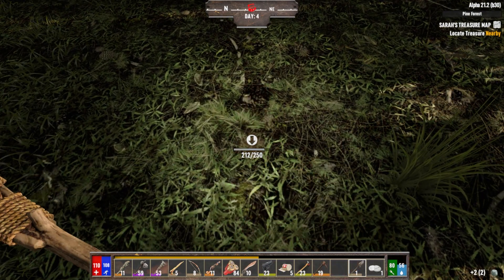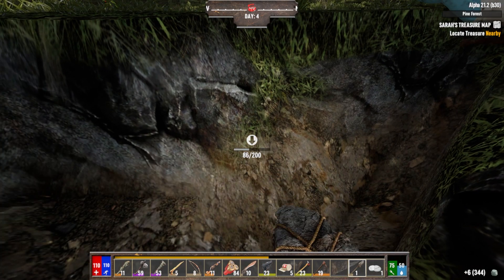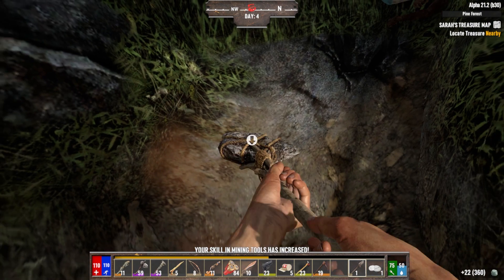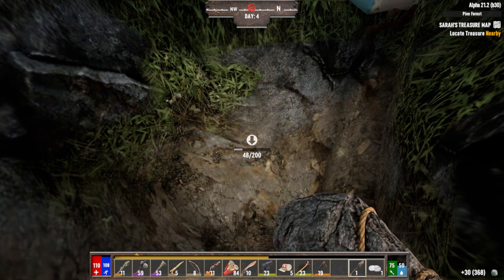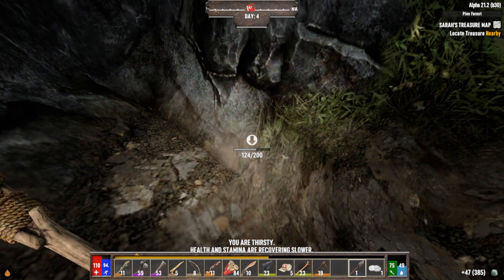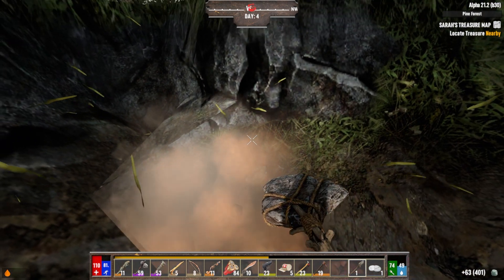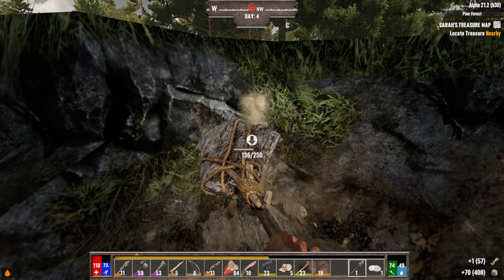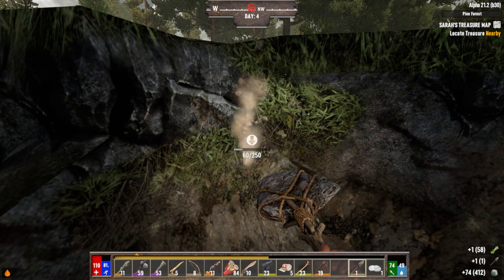Let's start digging. This is a slow process. On the bright side, I'm getting a lot of clay, which I need for the forge anyway, and I'm leveling up my mining skill. And now I'm thirsty — that's not great. Thankfully it doesn't take up a whole lot of stamina to mine or to dig, so we're still doing okay.